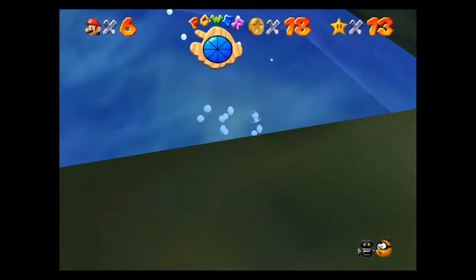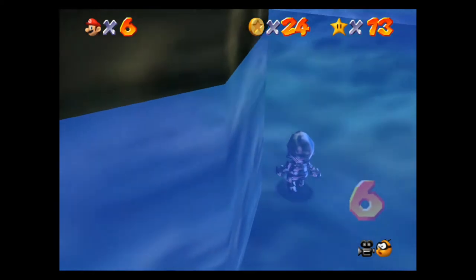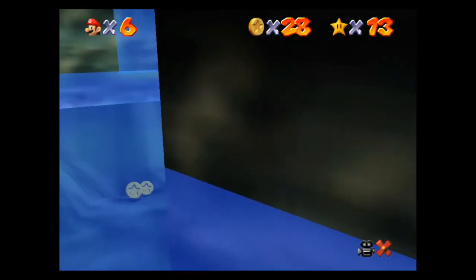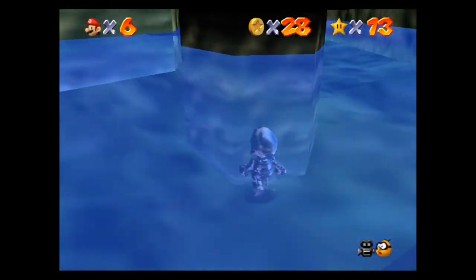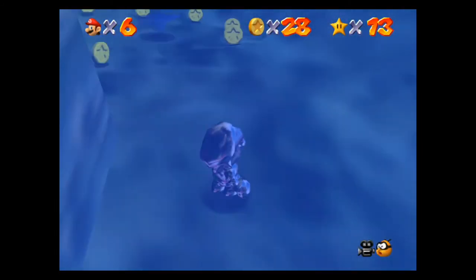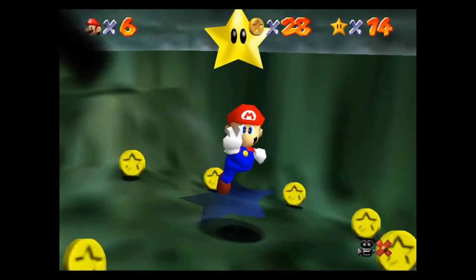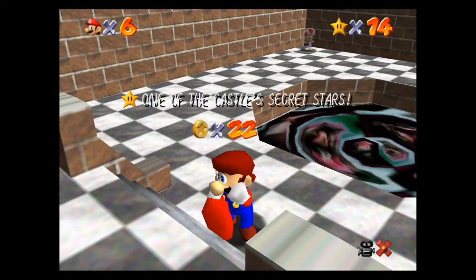Grab a couple of these red coins that are over here. The rest of the red coins are literally around here. You also need the red coin metal cap Mario star, and then grab the star and get out of here. We have gotten the metal cap Mario star — one of the castle's secret stars.